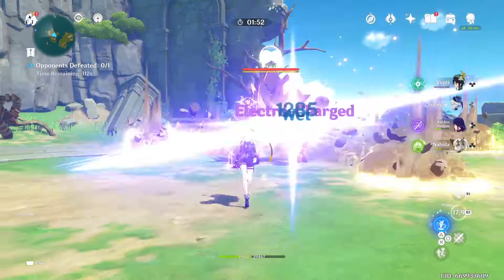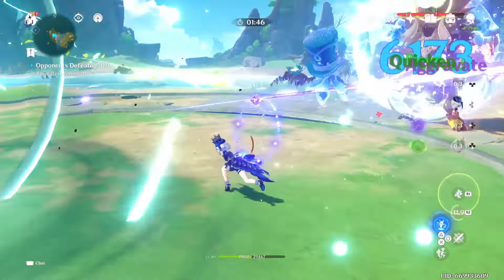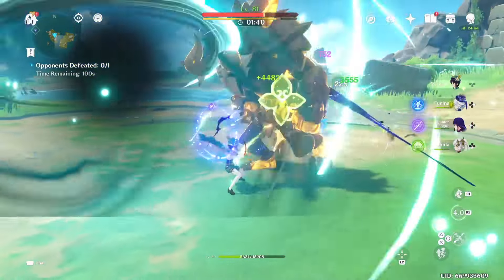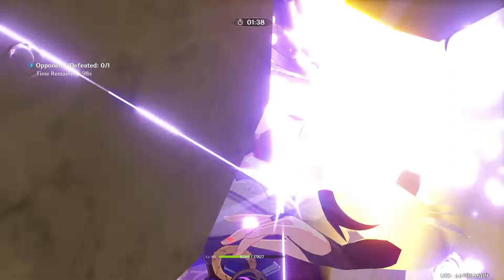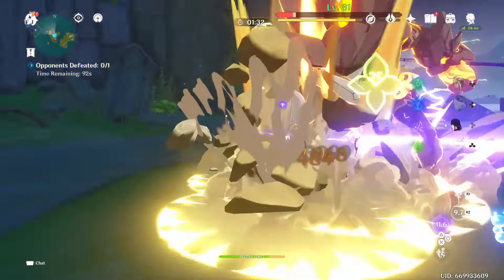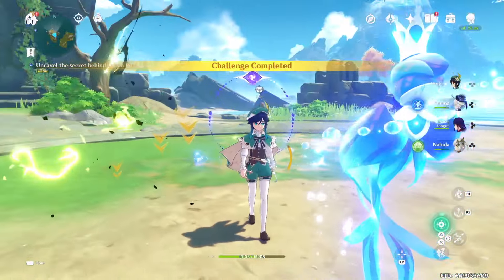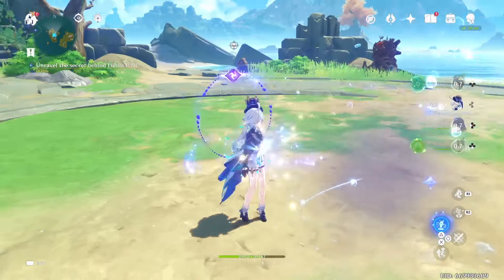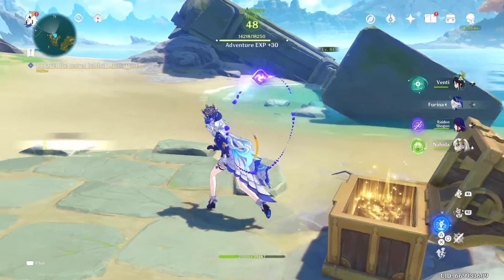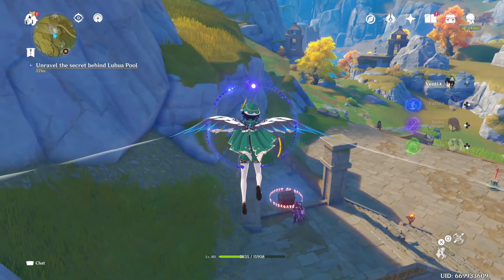I wasn't expecting an additional enemy here. We don't have any Geo to break the shield, so it'll take a while, and it's hitting hard — Venti is almost dead. Furina's healing helps. Raiden Shogun is dealing a lot of damage even through the shield somehow. We got another great chest out of it, so that was really helpful.